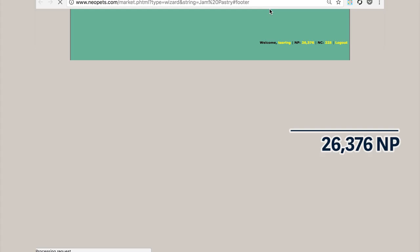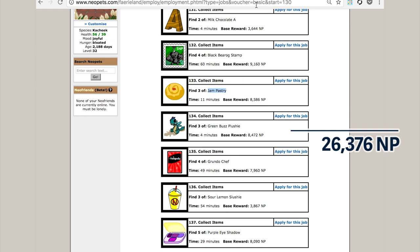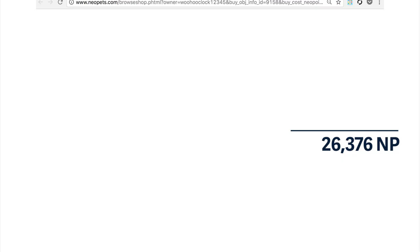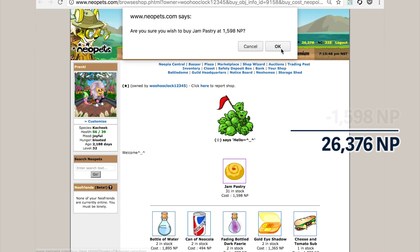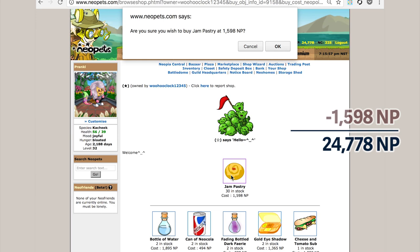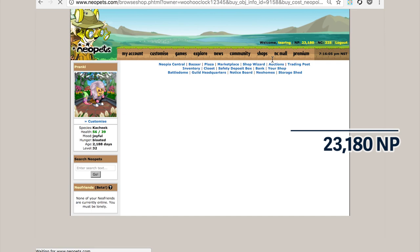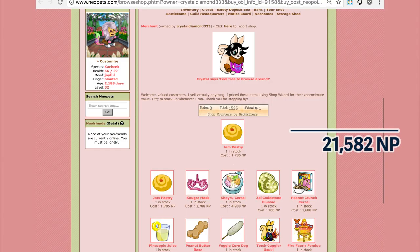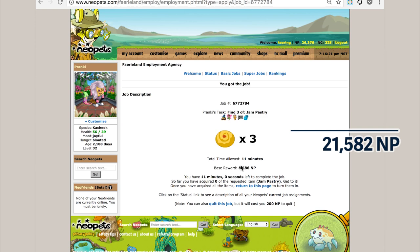You're going to browse through the selection of jobs and try to eyeball something that looks like you're going to come away with a major profit. You get a bonus if you complete it quickly. The basic overview is there's a posting that says find three jam pastries with a base reward of 8,586 Neopoints. By 'finding,' it means having it in your inventory. So you go out and buy three jam pastries. I do the research to make sure I'm going to make a profit from buying them and returning for the base reward. After a while you'll get used to which items show up and get better at making a bigger profit.